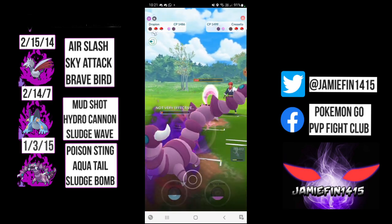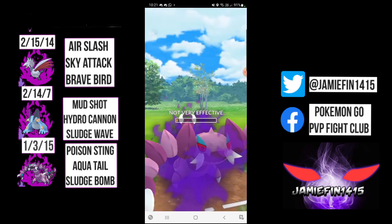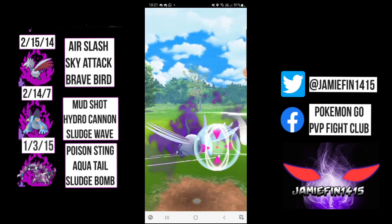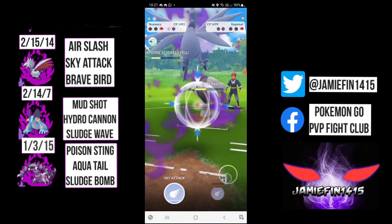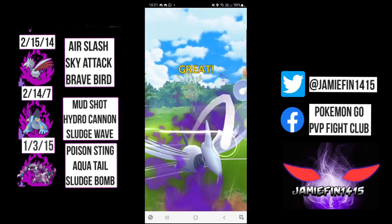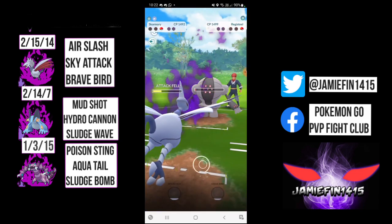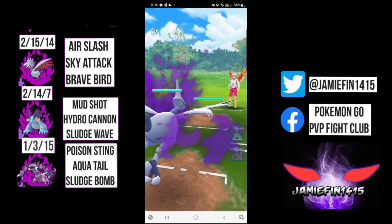We are going to fire off this Aqua Tail, looking for our switch timer to pop up, but the opponent actually throws - giving us a perfect win condition. We come in with Skarmory, commit to the air slash farm down, and Registeel, are you ready for Brave Bird? The first Brave Bird should be drawing a shield from Registeel. We reach Brave Bird number two - this is resisted, but Brave Bird is absolutely busted. Registeel survives on one HP, we are going to shield up whatever they throw, and we air slash farm down and take that game. GG's and thanks for playing.